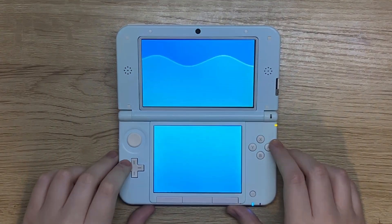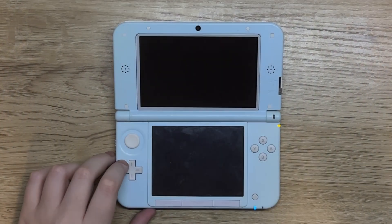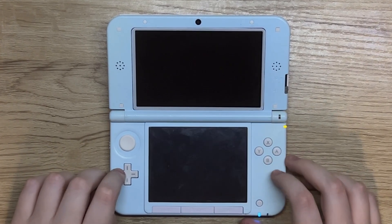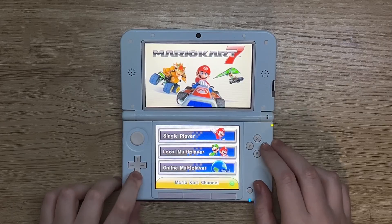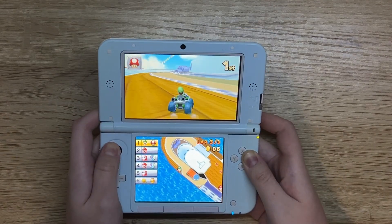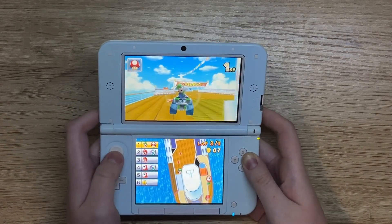Miss 3DS Online? Here's how to bring it back. Download this app called Pretendo, then open it, then select Pretendo in the menu, then just launch any game that supports online, and enjoy it as if nothing ever happened.